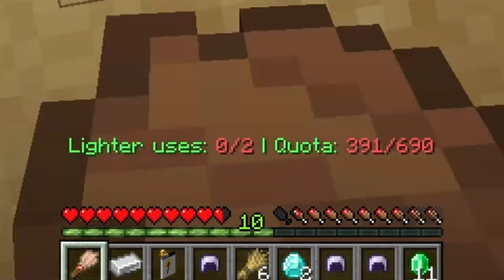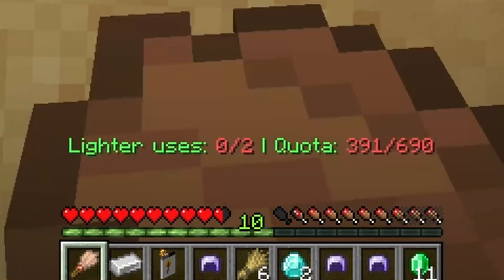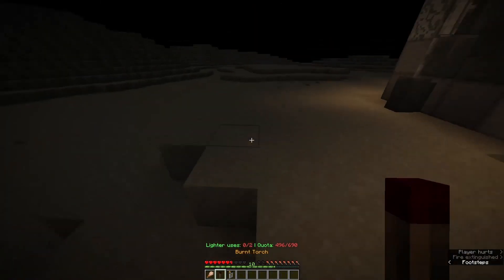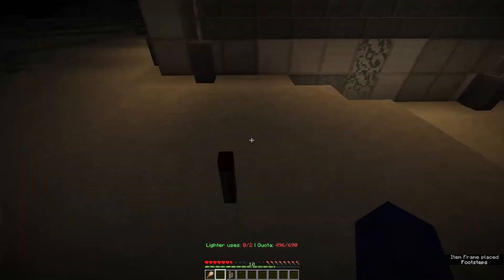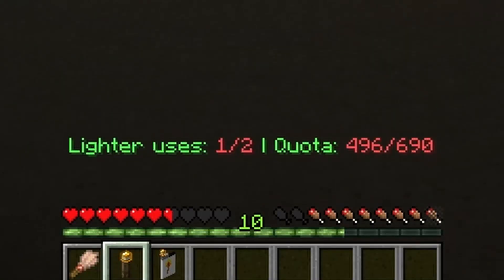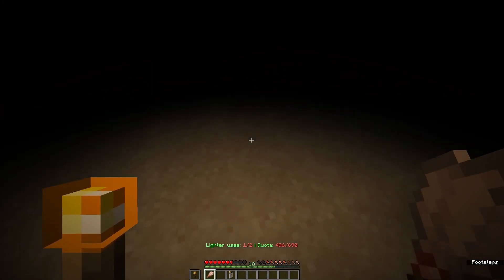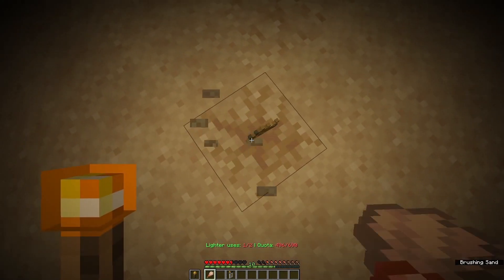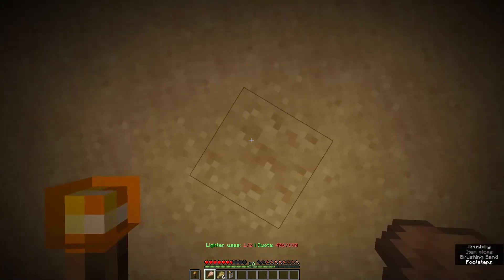We're almost halfway to our 690 goal. Also, you can technically cheat this if you had Fullbright. And our torch has burnt out, which means we have to use the lighter on it. You'll see that the lighter now has one use remaining. So you can't use the lighter infinitely to light the torch — if I use it one more time, we're basically screwed.